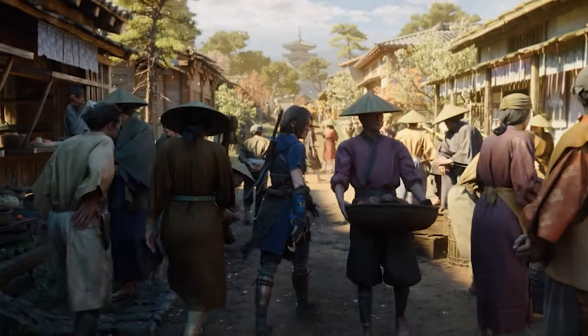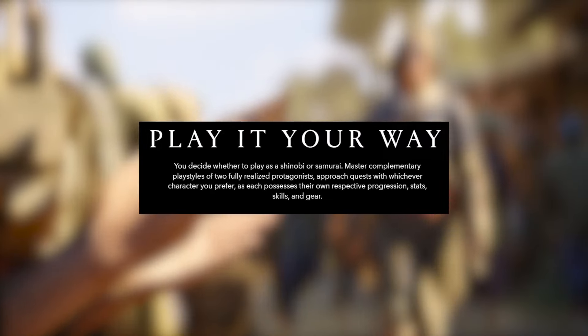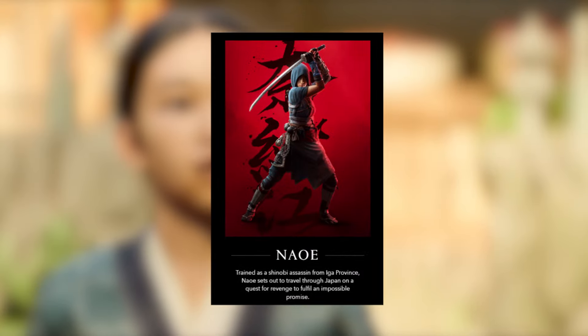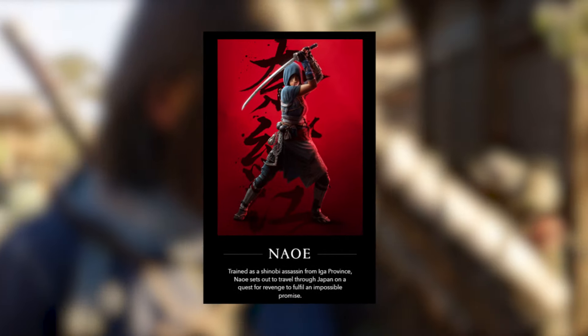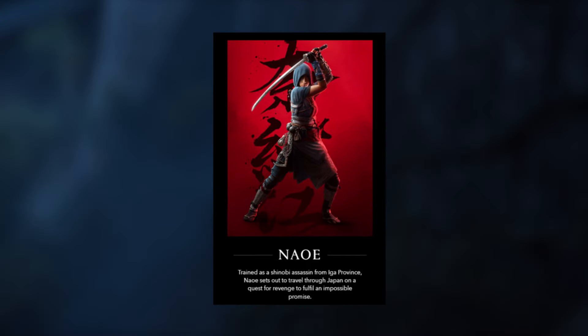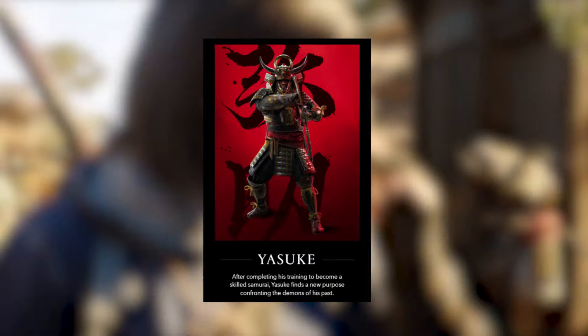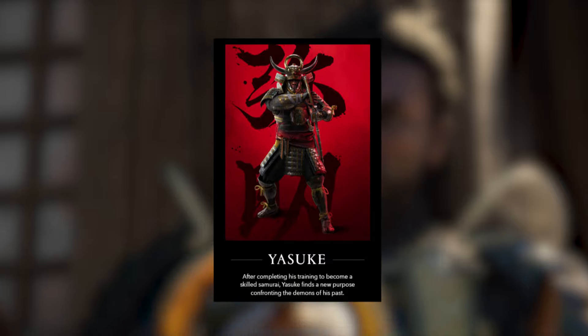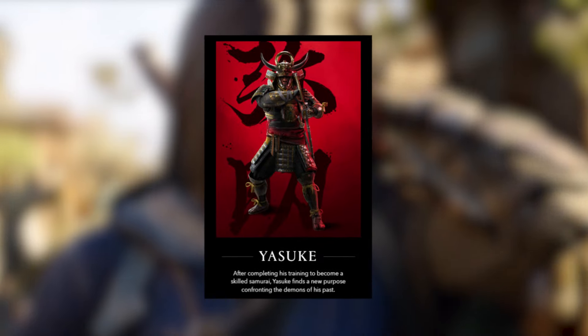Play it your way — you decide whether to play as shinobi or samurai. Approach quests with whichever character you prefer. Each possess their own respective progression, stats, skills, and gear. Naoe: trained as a shinobi assassin from the Iga province, Naoe sets out to travel through Japan on a quest for revenge, to honour an impossible promise — this confirms again that Naoe is trained as an assassin. Yasuke: after becoming a loyal samurai for Oda Nobunaga, Yasuke finds a new purpose, confronting demons of his past.